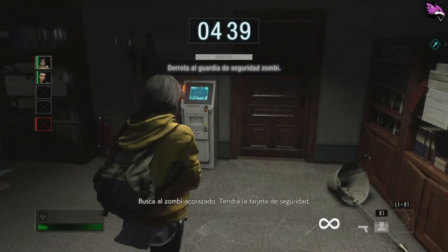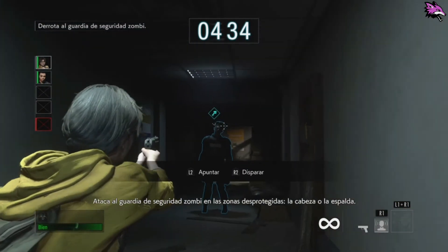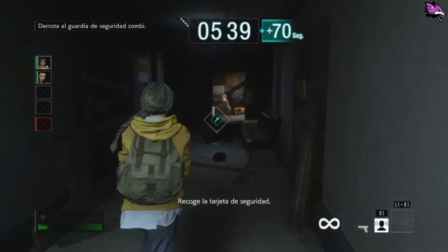Busca al zombie acorazado; tendrá la tarjeta de seguridad. Ataca al guardia de seguridad zombie en las zonas desprotegidas, como la cabeza. Recoge la tarjeta de seguridad.